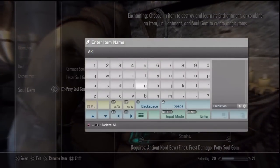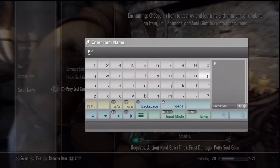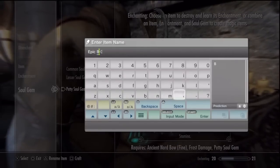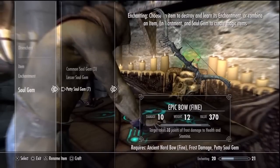And then the best thing is you can rename your stuff, which I like a lot, because if you have a big long favorites list, and it goes in alphabetical order. So you can put whatever you like on the top, that way you can switch to it faster.